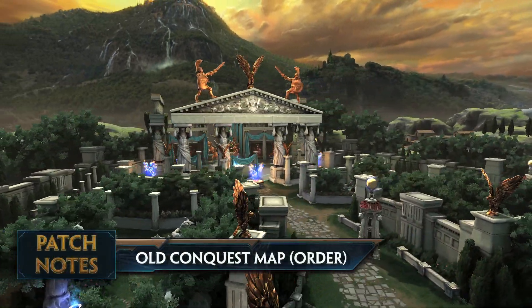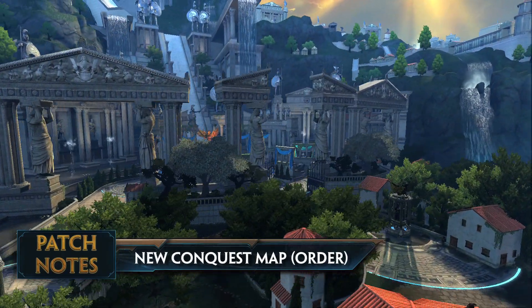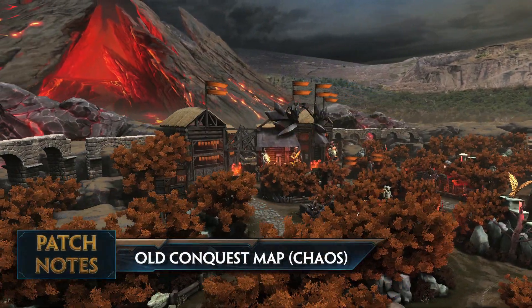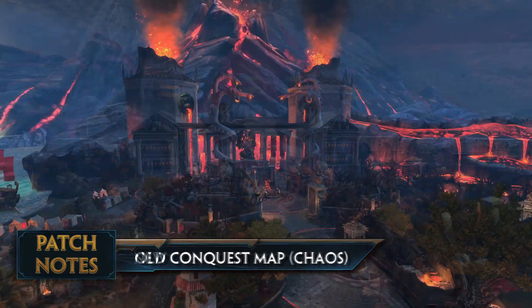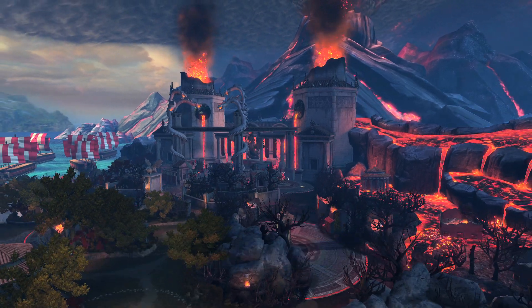This map has been rolled out — we saw a preview at the World Championship, and it's been available on the public test server for a couple of weeks. Overall, people seem pretty excited about it. There were two goals with the visual changes: one was to increase the art quality and visual fidelity throughout the map, and the second was to improve player navigation. Now when you look at the map, the different regions — whether you're on the Gold Fury side or the Fire Giant side — there's a big visual difference to help players know where they are at all times.